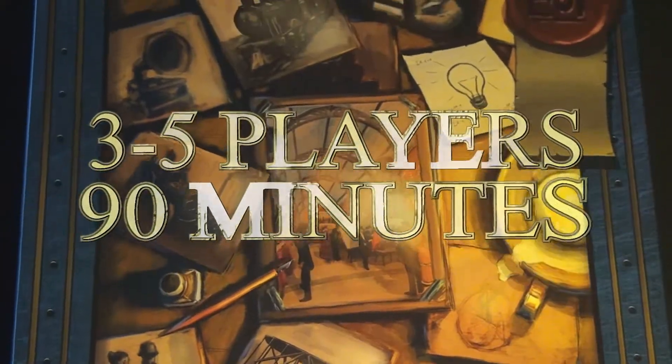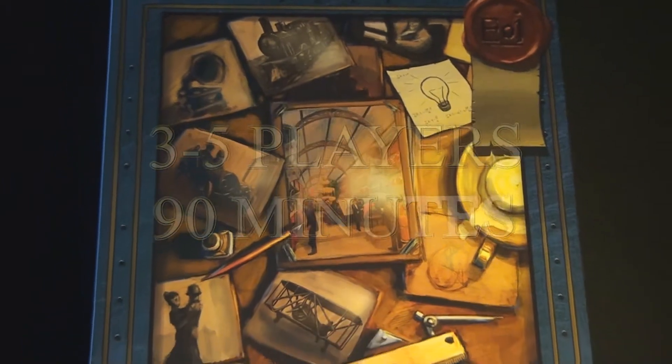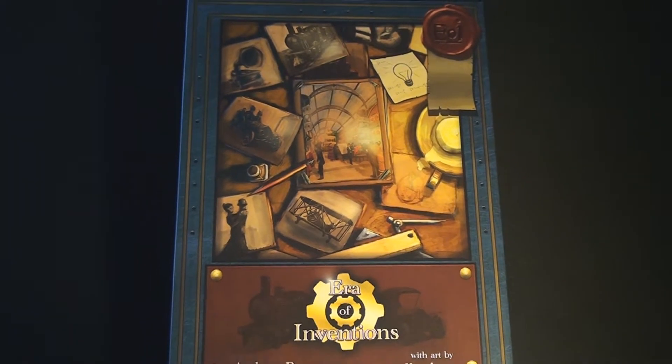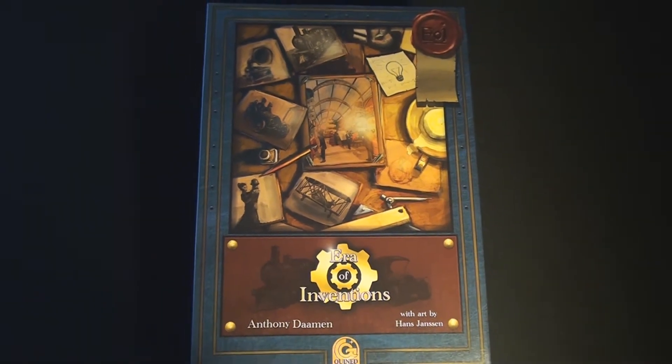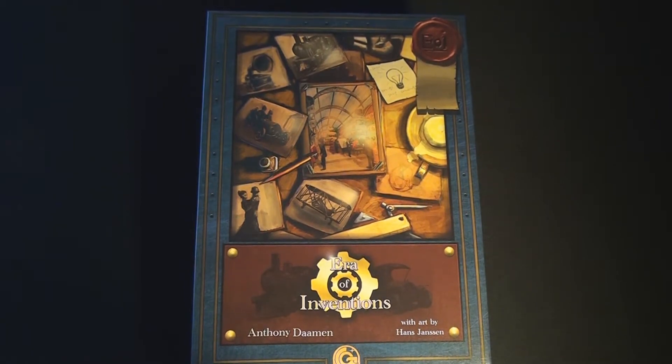The goal of Era of Inventions is quite simple: to gain as much influence in the industrial revolution as possible. In order to gain influence points, you must invent, patent, and produce products over the course of the game, as you try to become the most successful inventor in the industrial revolution.